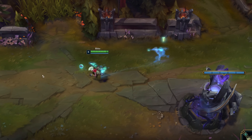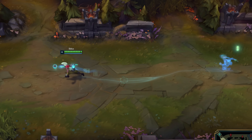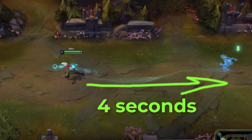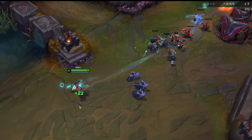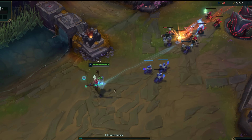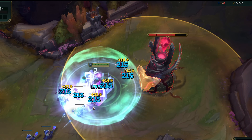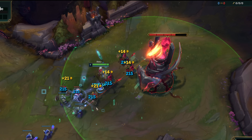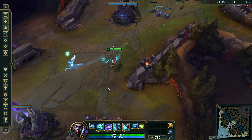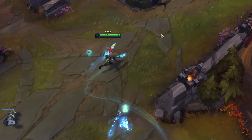When Echo's ability Chrono Break is ready, an afterimage spawns that follows Echo's path four seconds in the past. And when the ability is activated, Echo rewinds his own time by teleporting back to the afterimage's location, putting him where he was four seconds ago and damaging any enemies in his area. So the first question is: how does this afterimage work and keep track of Echo's past position?